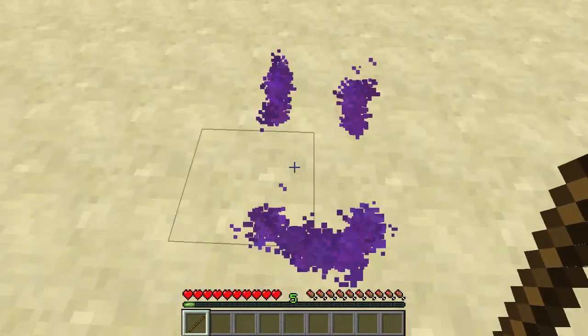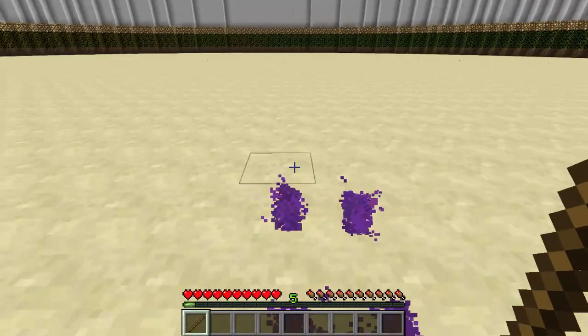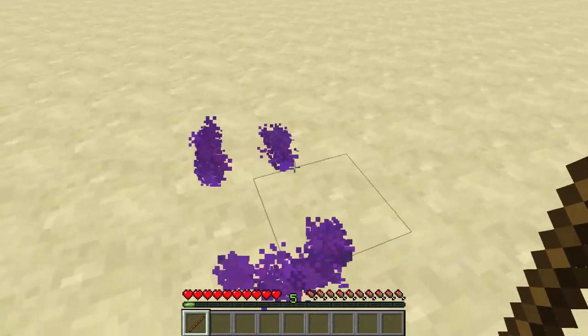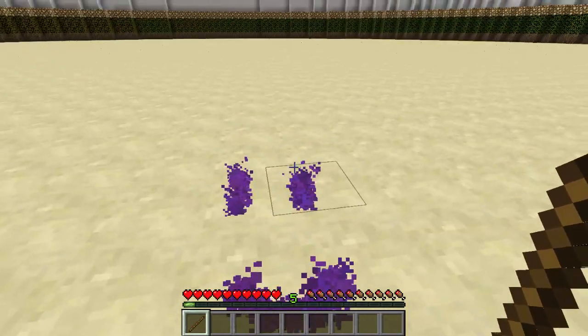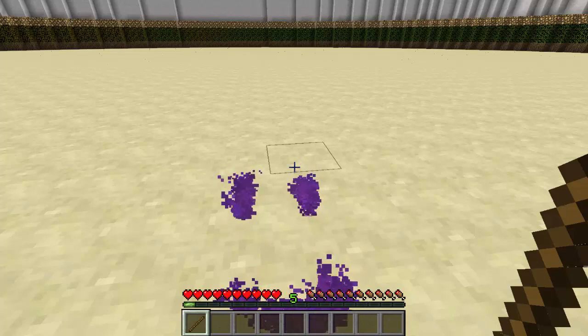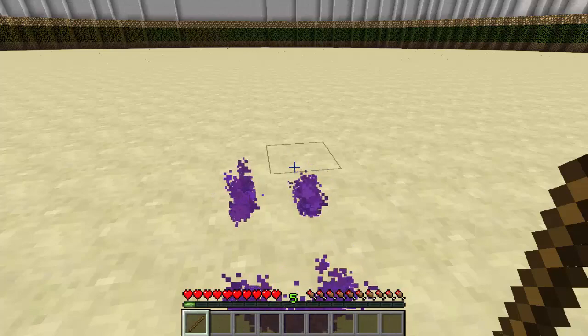I'm just going to draw a smiley face. And there we go — it's pretty sick and it looks awesome. It's just like floating there, just particles floating in the air. It looks the same if you walk away from it. So you can use this in your hub, in your spawn, anywhere you want. You can just make your server look so sick and not like any other server — honestly I've never seen a plugin like this before.